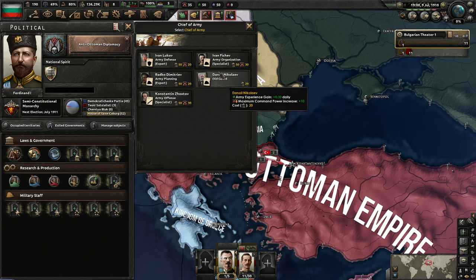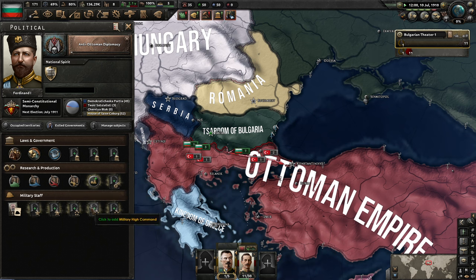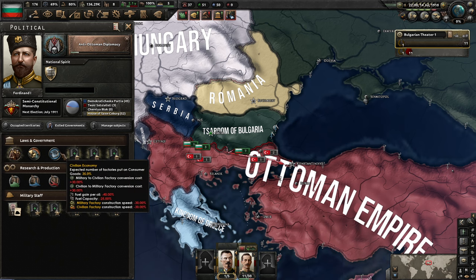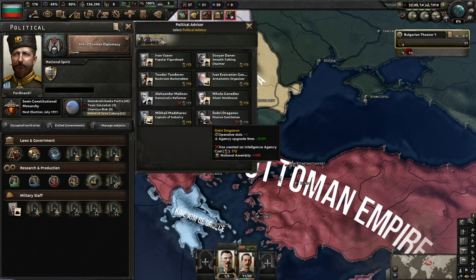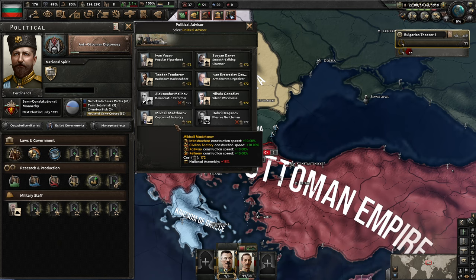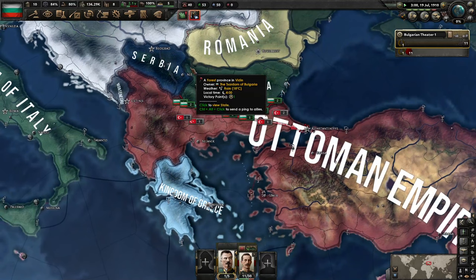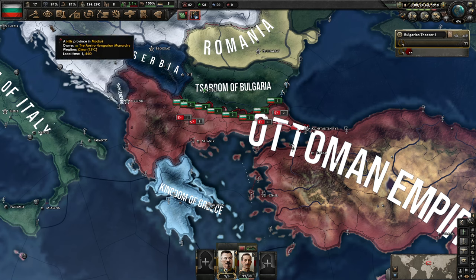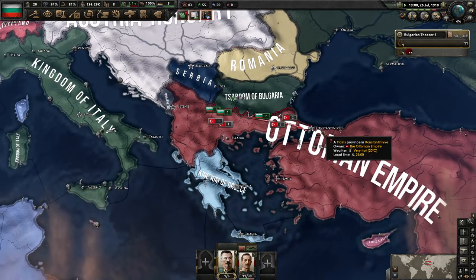Expert Old Guard — you basically just give me army experience for free. But I don't know how good that actually is. I mean, you're cheap though — 20 points. I'll take you, at least for right now, because you're such an incredibly cheap advisor. 176 political power. Most of these guys kind of suck. Let's go with the Popular Figurehead — give me that 15% stability boost. That's a lovely number; I'm very happy to have a 15% boost here. Korea's been annexed by the Japanese, but really, what goes on in Asia doesn't matter to us too much.